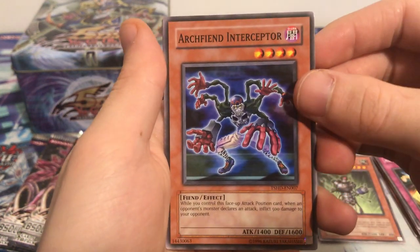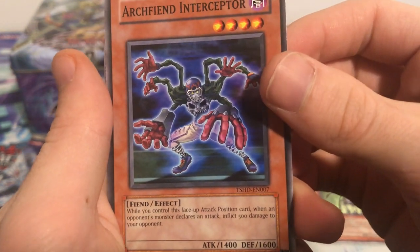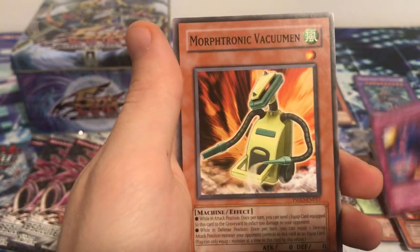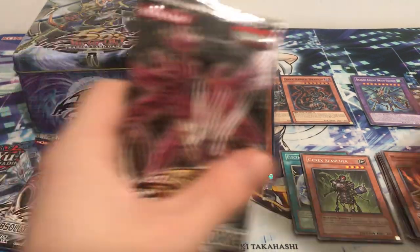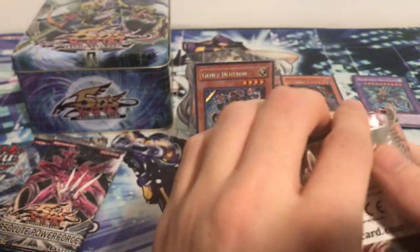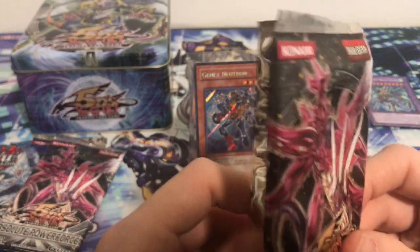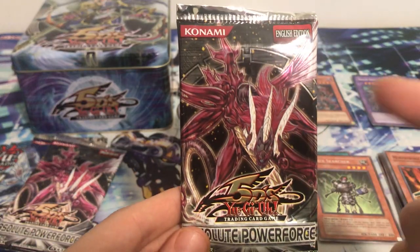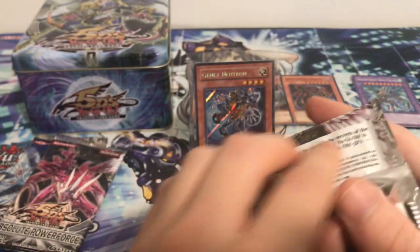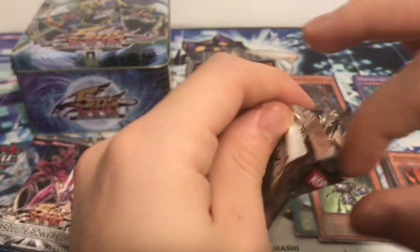Archfiend Interceptor — very cool card, looks like a sports player with a bunch of arms. Card Breaker, Blossom Bombardment, Infernity Vacuum — alright. Really happy with those Shining Darkness packs. Now let's get into Absolute Power Force. Majestic Red Dragon is the cover card, comes in ultra rare and ghost rare. We also just opened the Majestic Red Dragon tin from this same series in another video, so definitely check that out if you haven't already.